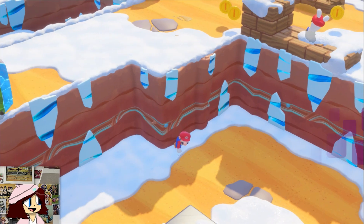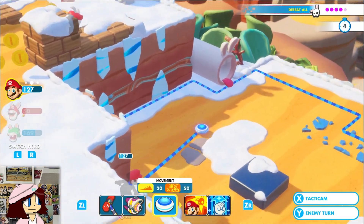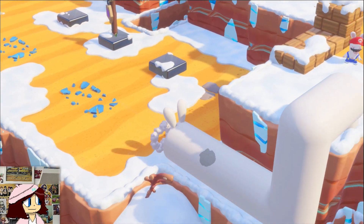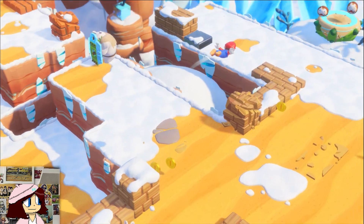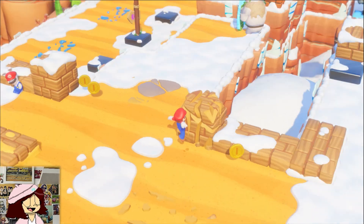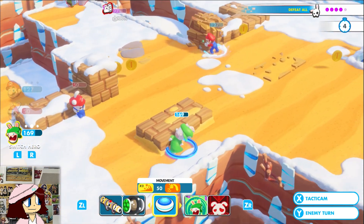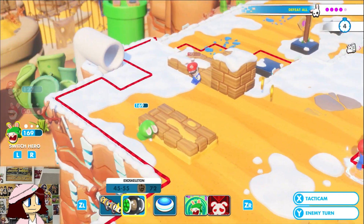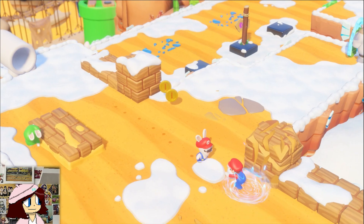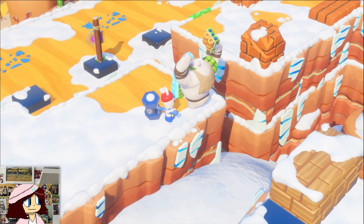Okay, next turn. Move you over here, power up and then shoot him. Move here and take him out with your big ol' hammer.